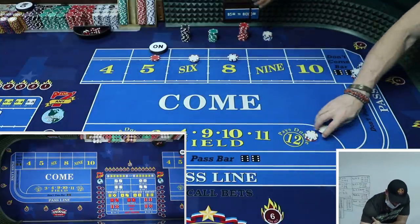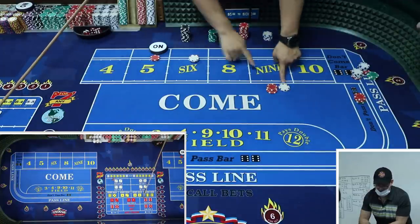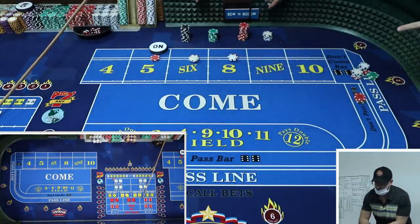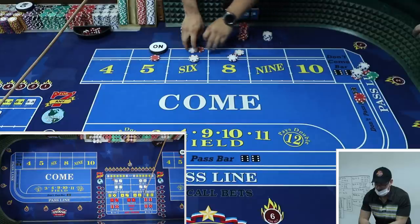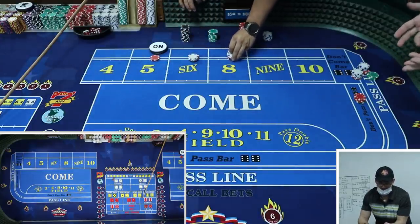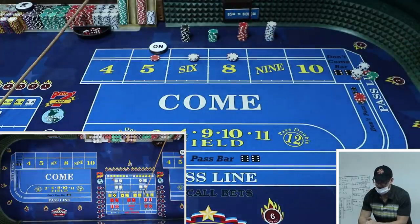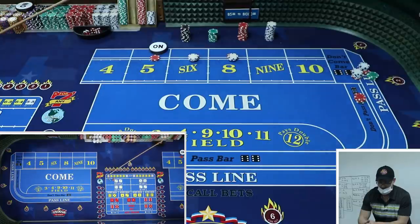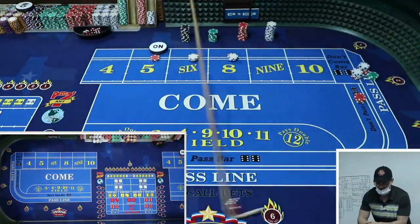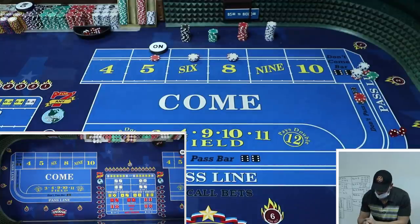By the way, we're going to pay a triple on the twelve even though it says double. If you play an iron cross system, make sure you go to a casino that pays triple on the twelve - there aren't many left in Vegas, although triple may be coming back. Casinos may be fighting to win you guys back. You really need that triple to help - you've got to play where it's triple the field on a twelve.